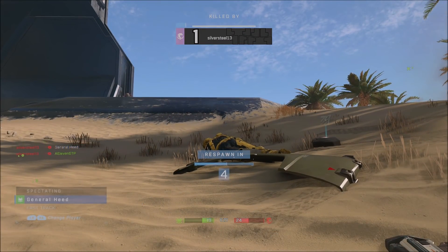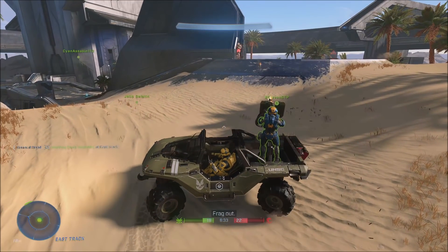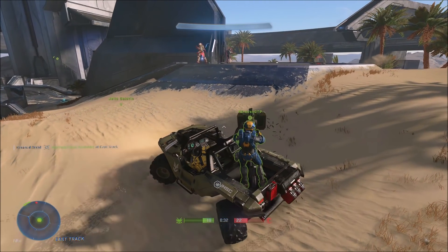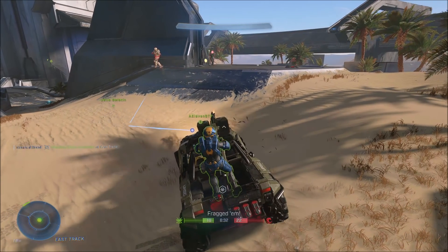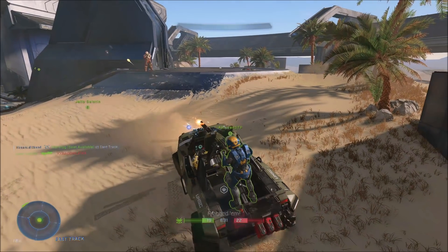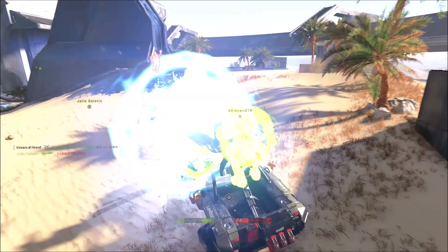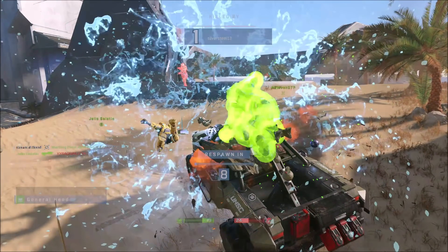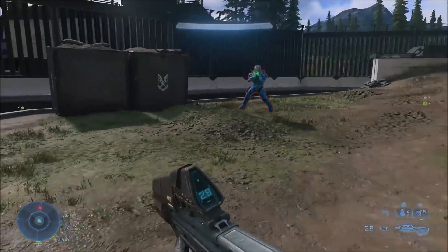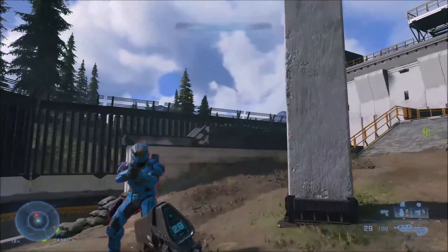You might have noticed something odd about the plasma grenade that stuck us. Let's watch it again in super slow motion and see the path of the plasma grenade. It makes a 90-degree turn and just snaps to my warthog, sticks to it, and then explodes and blows us both up. I wasn't even mad at that — I was just like, wow, that was unexpected. Hopefully things like that will get patched out or fixed in upcoming updates in the final game.